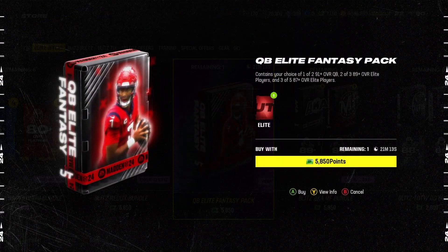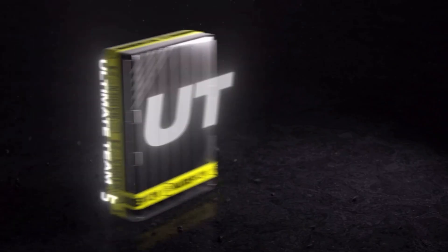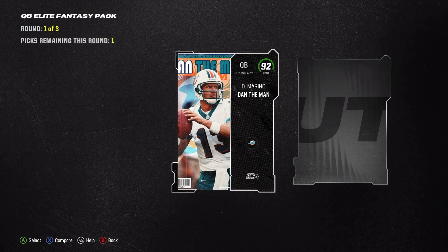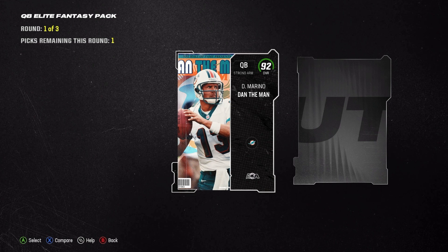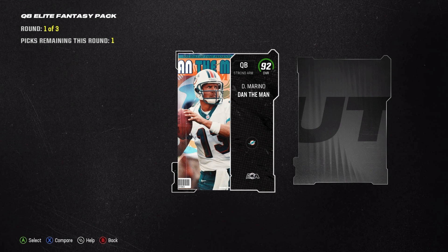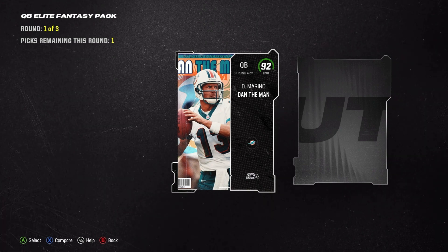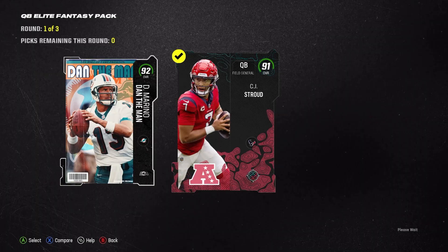It looks better than I thought. The QB Elite Fantasy Pack contains your choice of one of two 91-plus overall QBs, so we get a choice and it's automatically 91 or higher. Then we get two 89-plus and three 87-plus cards. These are all pluses — not just automatically 91, 89, or 87 — so pluses are always good, better chance at a higher card.